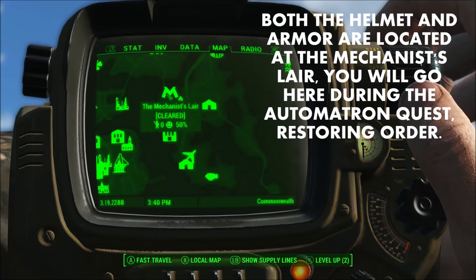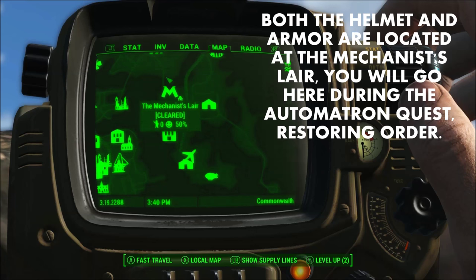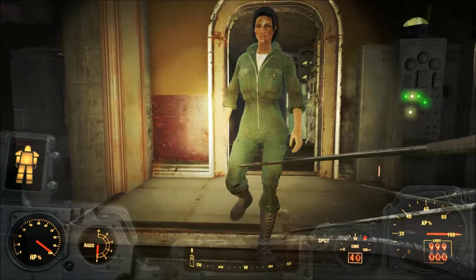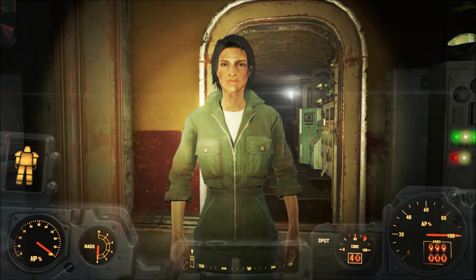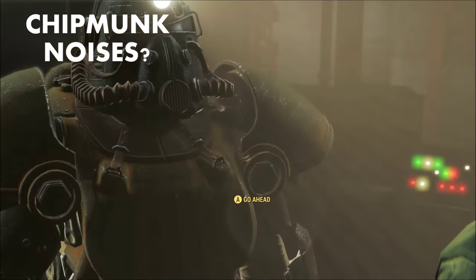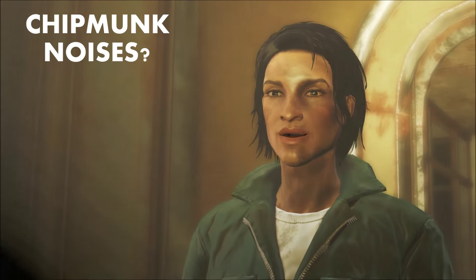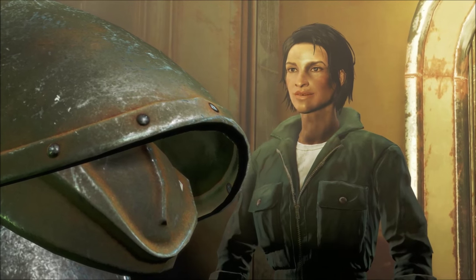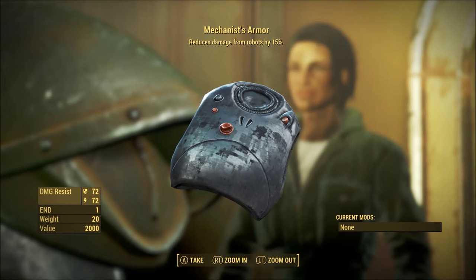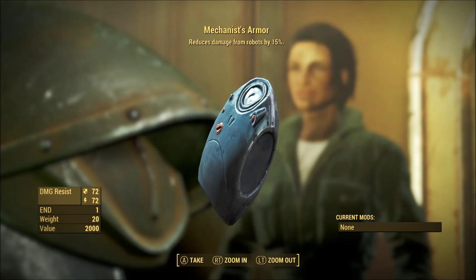To get this, you're going to need to go to the Robco Sales and Service Center, and by extension, the Mechanist's Lair. This is a part of the quest called Restoring Order, which is part of the Automatron DLC. Once you get to a point and you beat the Mechanist, you will either kill the Mechanist or you will meet Isabel Cruz, who ultimately gives you the Mechanist's armor piece as well as the helmet piece, as you are about to see.